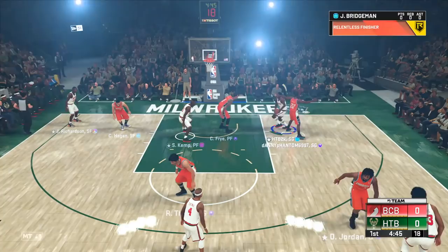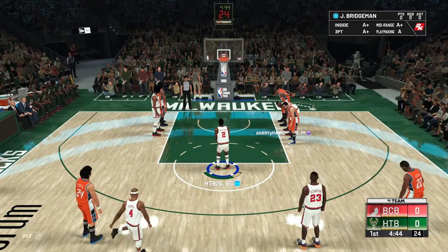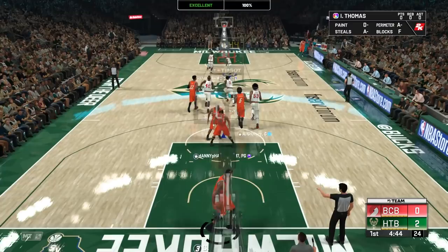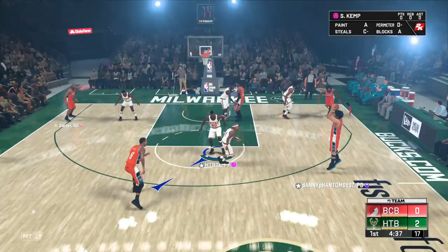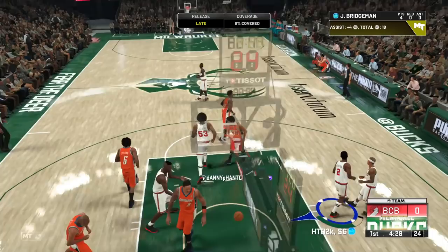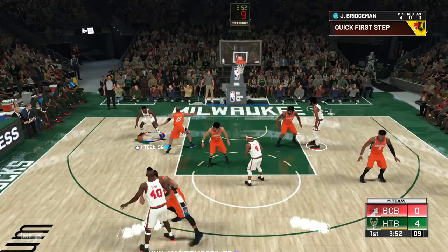There we go — blow by him to the rim, slithery finisher, or draw the foul — that works too. At least this card draws a lot of fouls. I still feel like I'm sometimes out of control on defense where it feels like the game is controlling it more than I am — is it just me or do you guys feel that way too? Good defense. Reggie, don't take that shot next time — you have like a 73 rating, that's not smart.